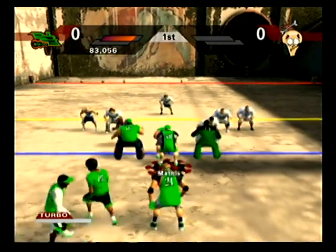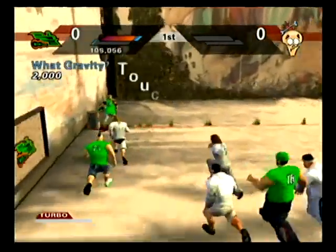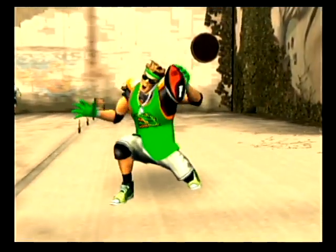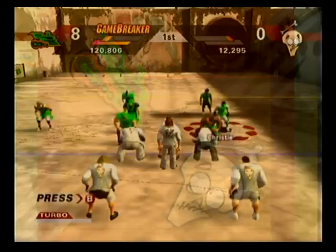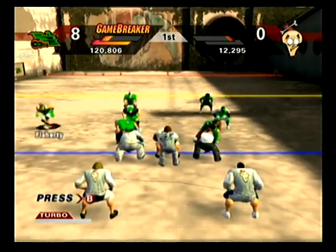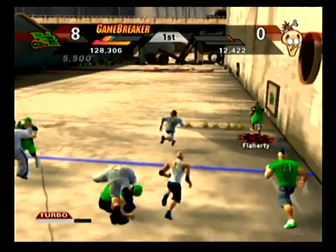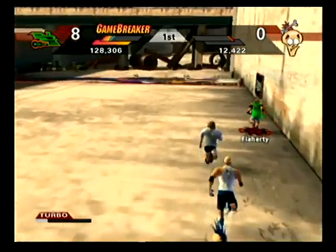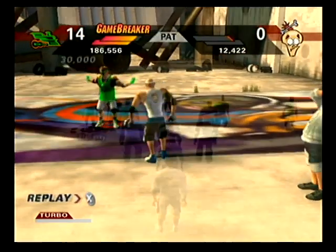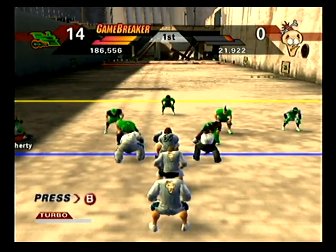For this game, we're doing something a little different. We put Max at running back just to see what it would be like — and already, first drive of the game, touchdown. And we got a game breaker. You keep talking while I keep catching their bombs. We just want to try Max at running back. Touchdown. The game thinks Max is a better running back than wide receiver — at least he's the best running back on the team.